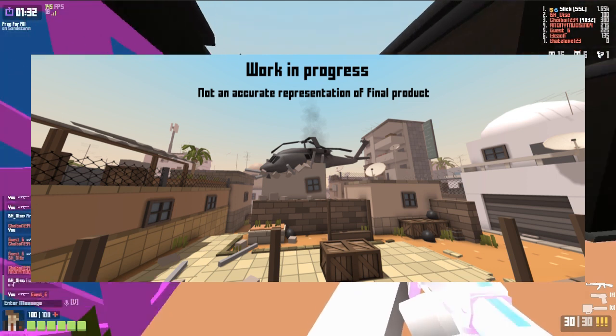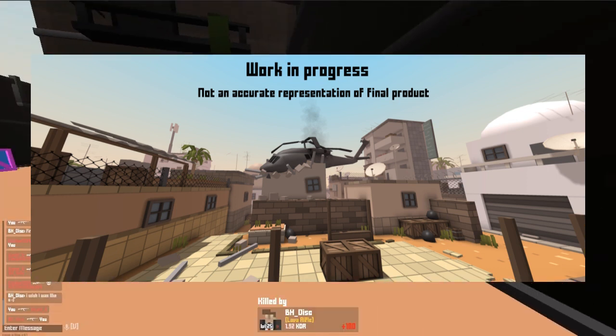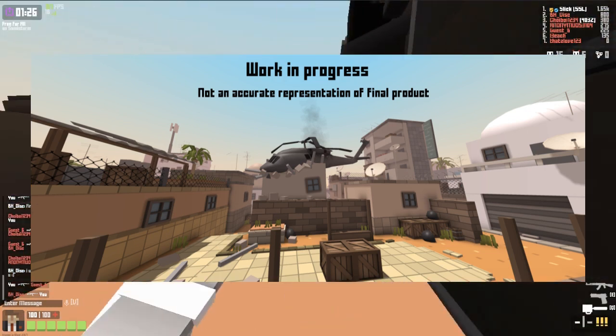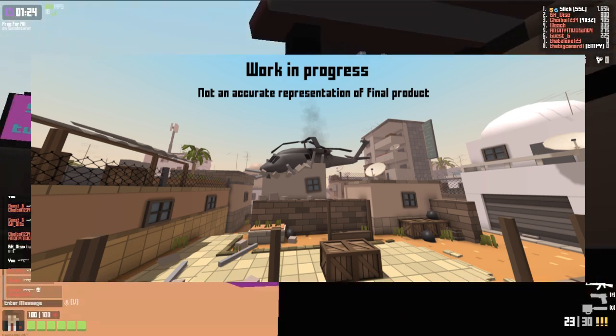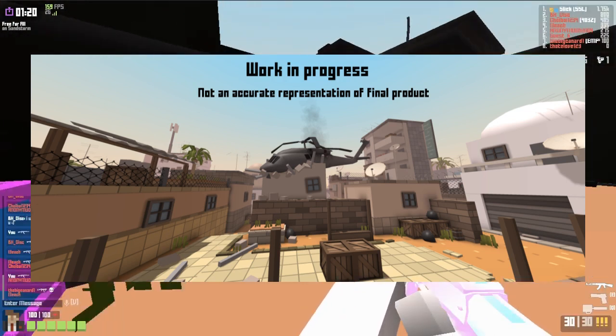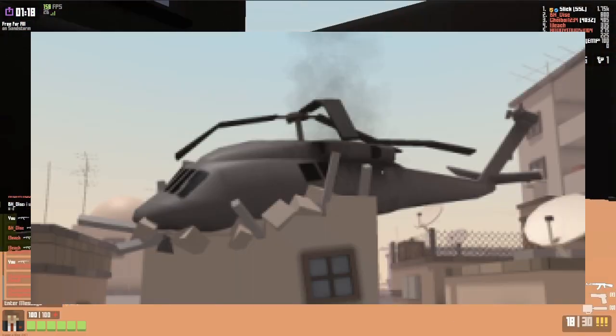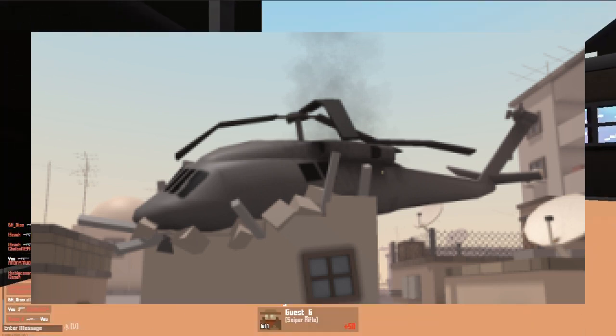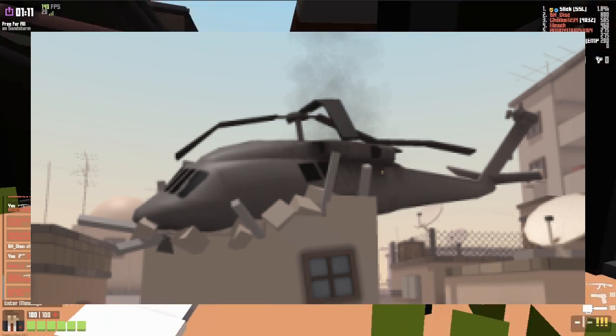This is kind of similar to what they're doing with Undergrowth. If you did not already notice, they did mention that the screenshot was not an accurate representation of the final product, so they will likely change some stuff. Also I just wanted to point out that the helicopter that's crashed into the tower is in fact a custom asset, so it's good to see custom assets being used in these public maps.